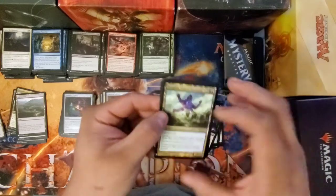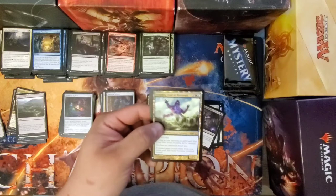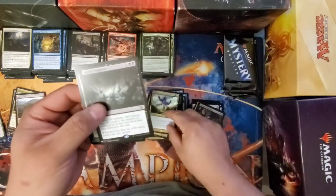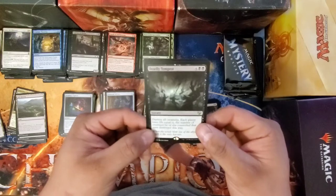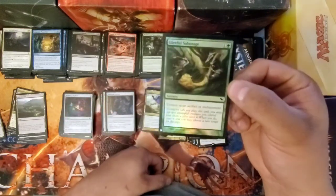I think the last one I wound up getting... what was it? The Red God and... oh man. I have to look back at it and maybe do a video showing you just what I opened in that one — just go through all the rares and foils. I see Deadly Tempest on that one. And the foil, I'm sorry, it's Guifo Sabotage.